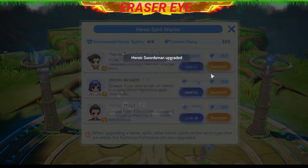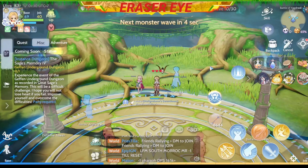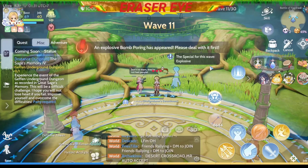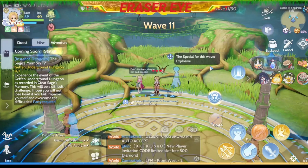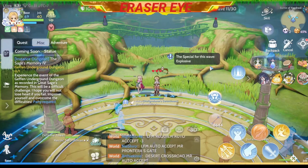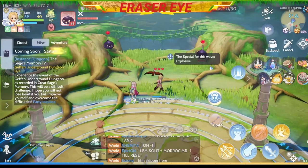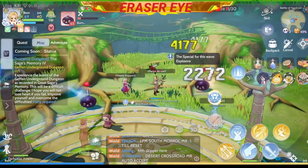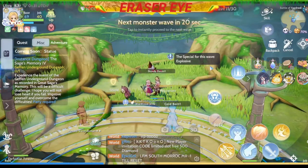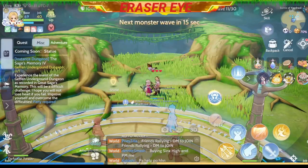You also have the option to level up your swordsman, so we'll level ours up. Two of our swordsmen will have the same attributes, which is really good. You will notice that our swordsmen have a red hue — that signifies they are more powerful than before. Be careful of explosive bombs; they go for the route directly so if there are too many, it's game over. Note that the heroic swordsman is now level two, and the mana needed to summon one increased from 120 to 250, so be careful.